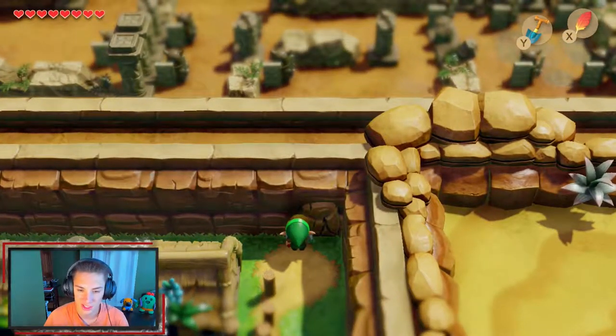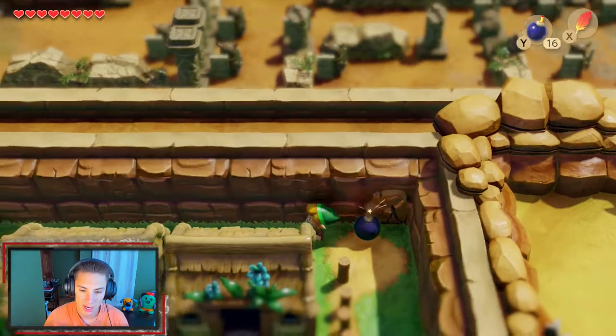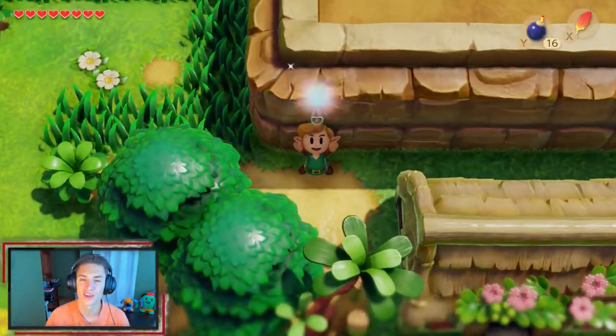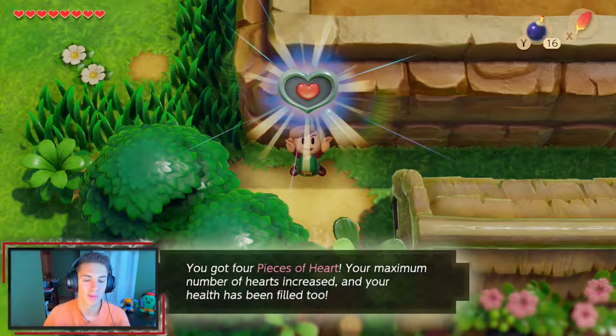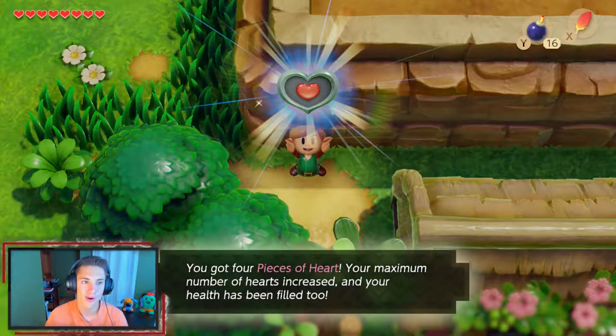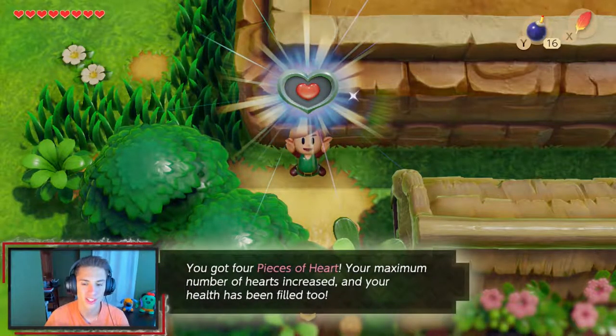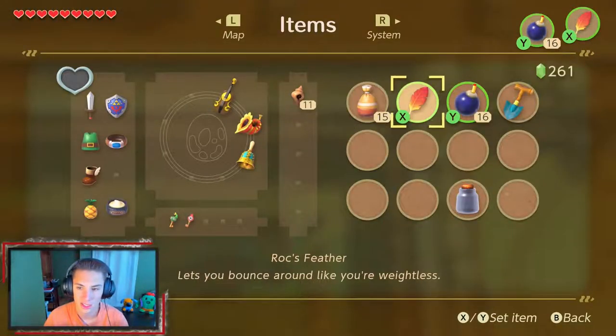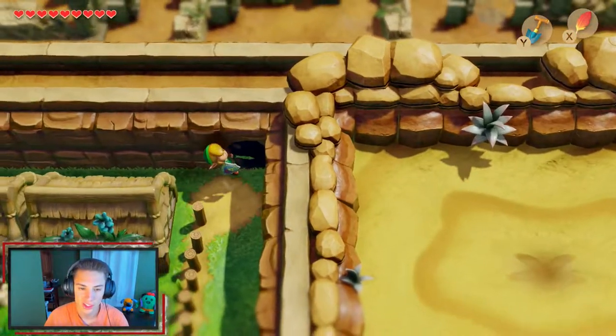Before going to get Marin, we actually head up here to bomb a cracked wall we spotted earlier. That piece of heart has been just chilling here since we entered Animal Village. We get it, and that's our fourth piece of heart — giving us a whole new heart container!